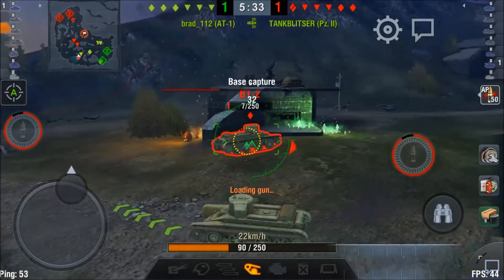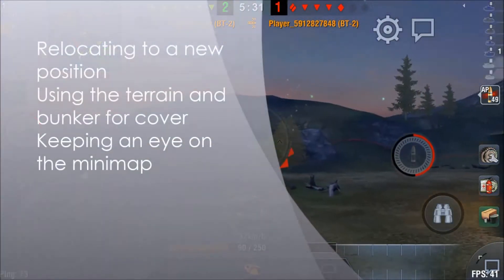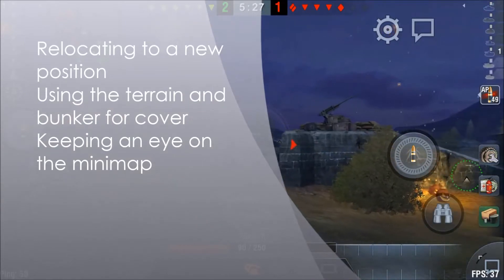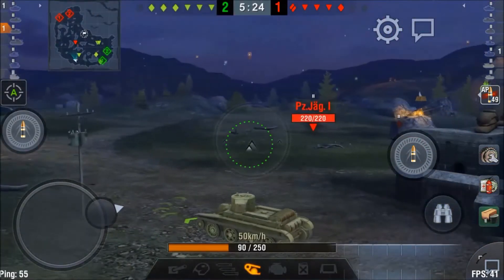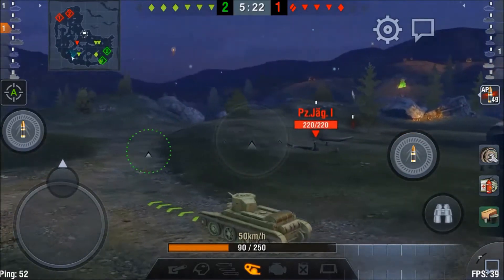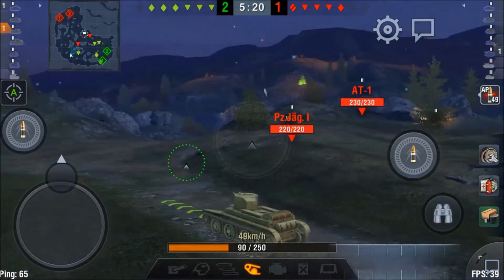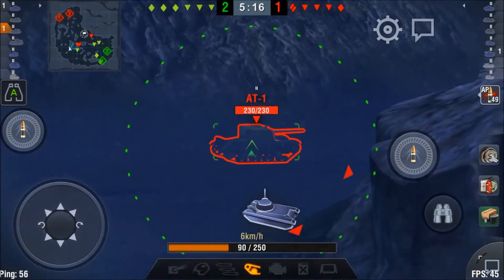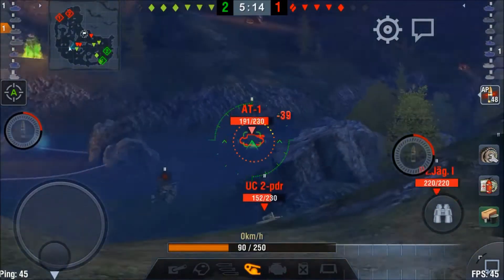With him taken out, I'm relocating to a new position. I move behind the bunker, because I know this gives me cover from anyone on the lower area of the map. Meanwhile I've been keeping an eye on my mini-map. I now know the positions of my teammates and the enemy tanks, and I can shoot this AT-1 down here without exposing myself to the enemy.